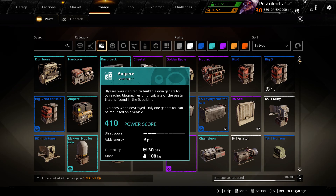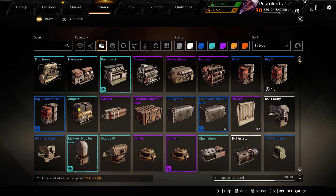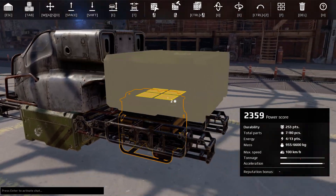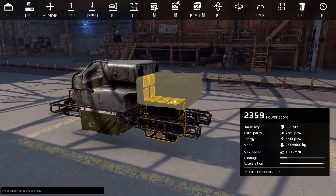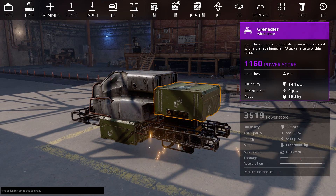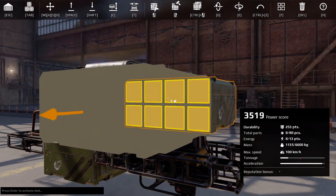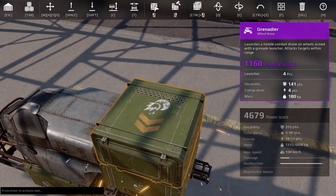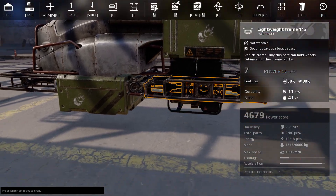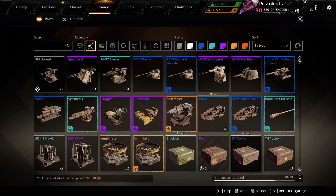Right now we have the Ampere on there just as a placeholder. Let's continue picking up our grenadiers. I was wanting to put them on directly behind the cab, but as you can see I have a stacking issue — and therein lies the beauty of my suggestion for the gas gen instead of the Ampere. The gas gen takes up the same footprint.